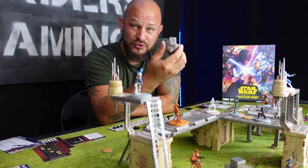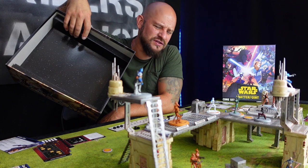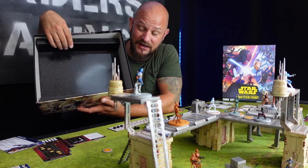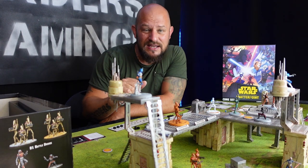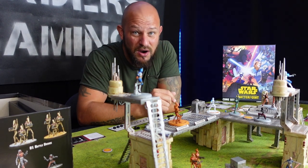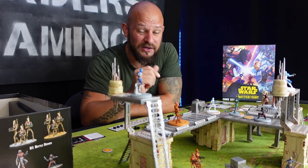Regarding storage: there is no way to get everything back in the box — it's really just a big empty shell. Cards and minis go on the bottom, but you can't move the box without things tumbling around. The terrain will need to go on a shelf, or if you're married, perhaps the garage, basement, or attic.